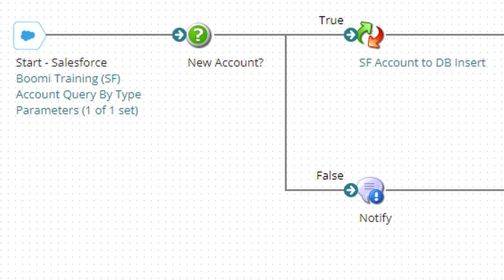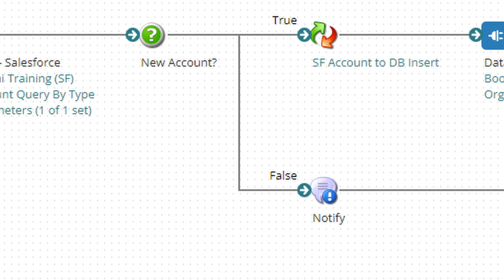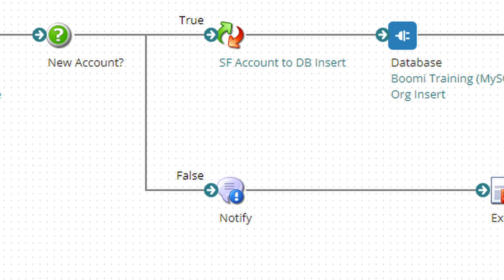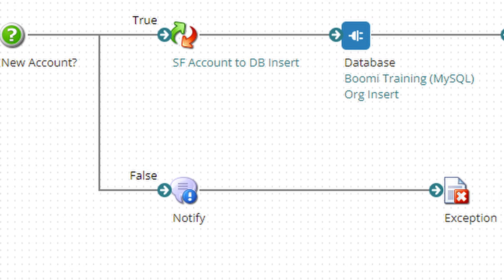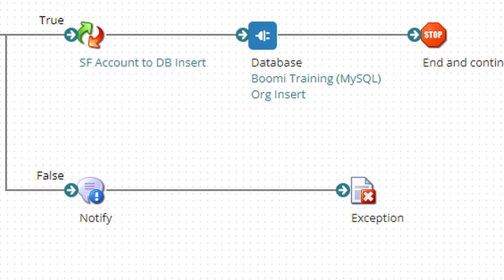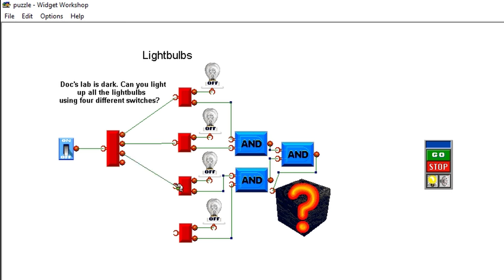Boomi. As I learned more about the platform — about how to use it to move and translate data between various systems — a thought struck me. Looking at the various logical shapes and pathways connecting them on the process's canvas, it occurred to me I'd seen something like this before. This was Widget Workshop. Unless you're one of the five people who played it, that probably requires some explanation.